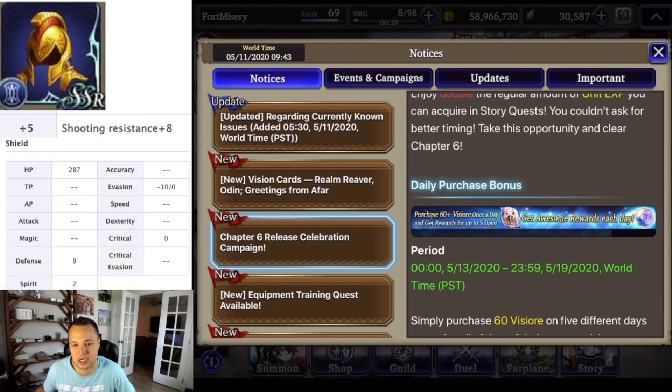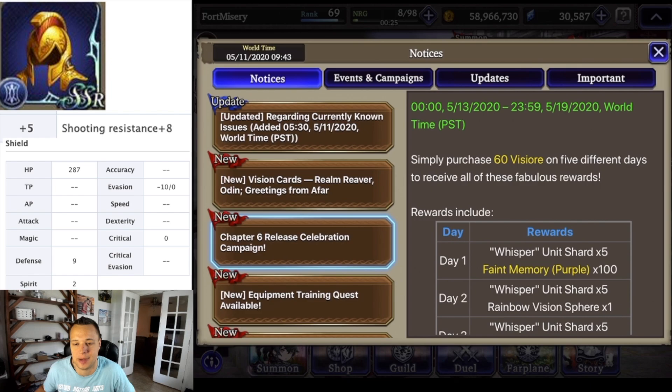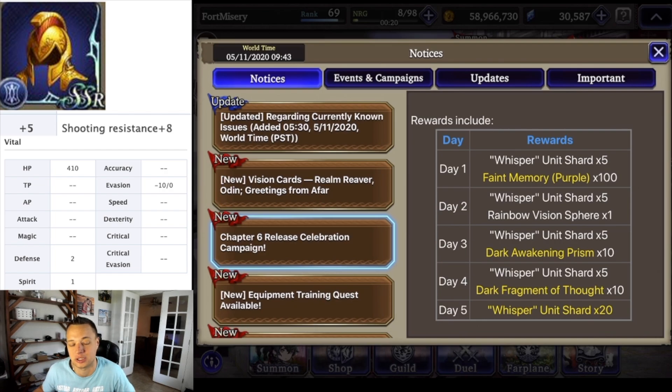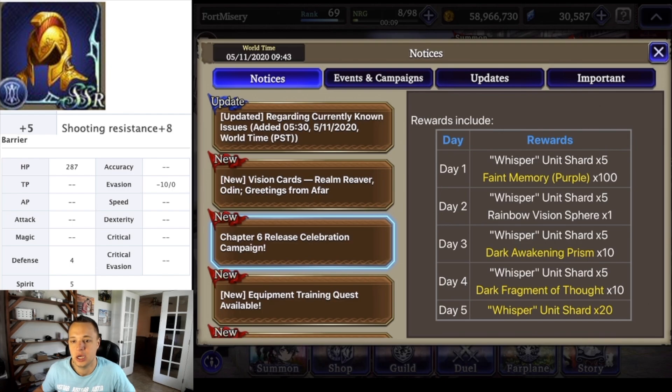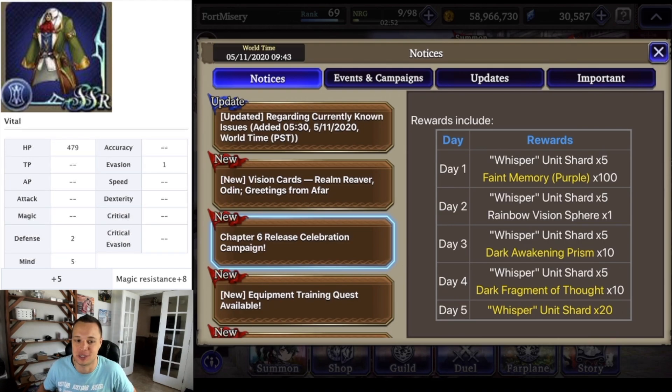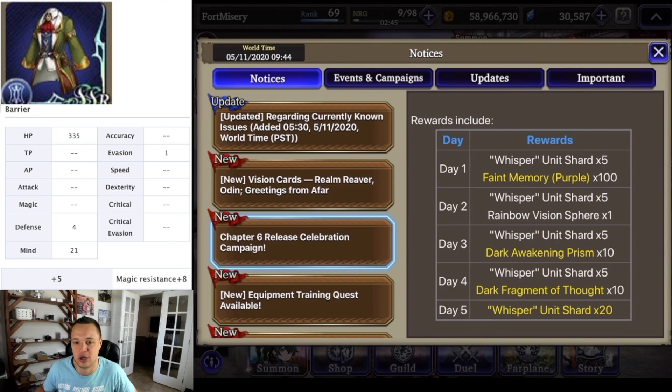You're going to get 60 viz if you buy the daily purchase — that's one dollar a day over five days, which I recommend. I personally always buy the one dollar stamina pack for three large pots; it's a really good deal. Over five days you'll be able to get 40 shards of Whisper, 100 faint purple memory job materials, and a rainbow vision sphere — which is super important. I highly recommend spending at least two dollars to get your rainbow sphere. You'll also get dark awakening prisms and 10 dark fragments.